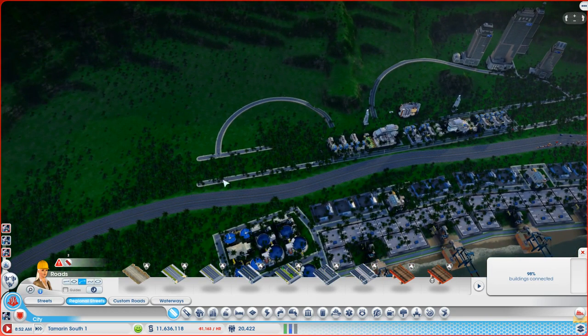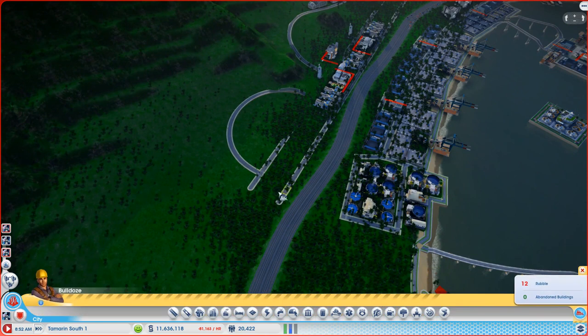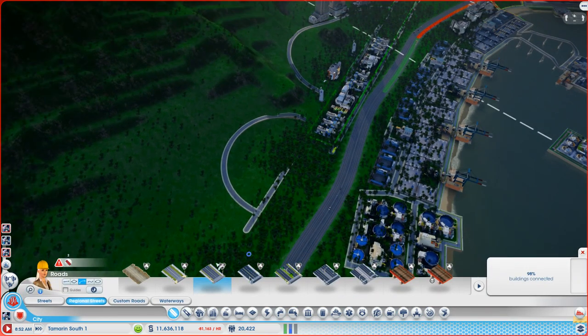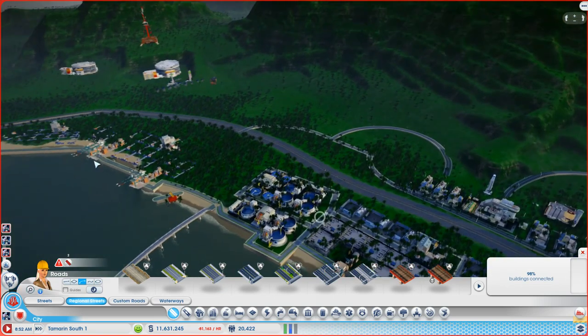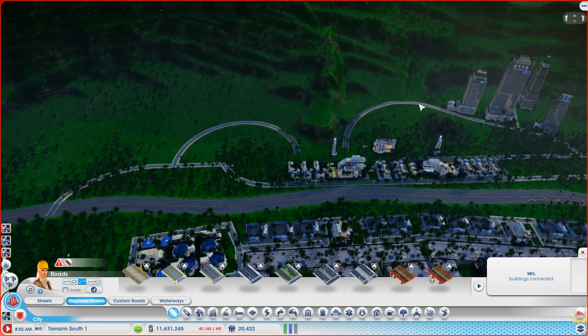I need to decide what I'm going to do with this end and I really don't know. I'm thinking of maybe trimming this back, then hooking this up like this, and then hooking this one up to the highway - bringing this across like that and hooking it up. That hasn't distorted the highway too much. We've got some places to put our buildings now.